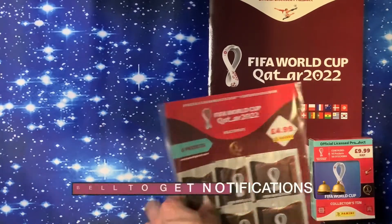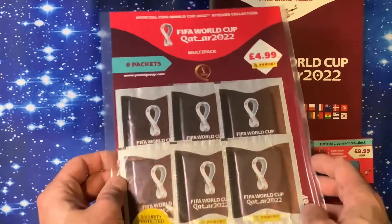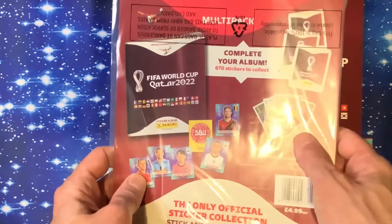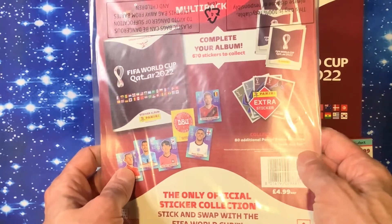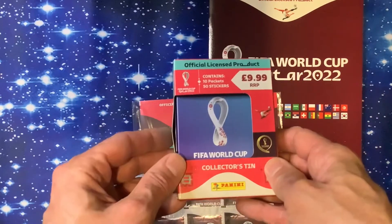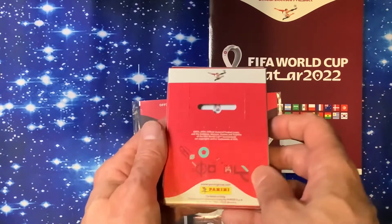The first product is the multi-pack at £4.99, which gives you six packs with five stickers per pack. There are 670 stickers to collect plus an extra sticker, and 80 additional Panini extra stickers to look for — that's a lot of stickers! We've also got the mini tin priced at £9.99, which contains 10 packs and 50 stickers.